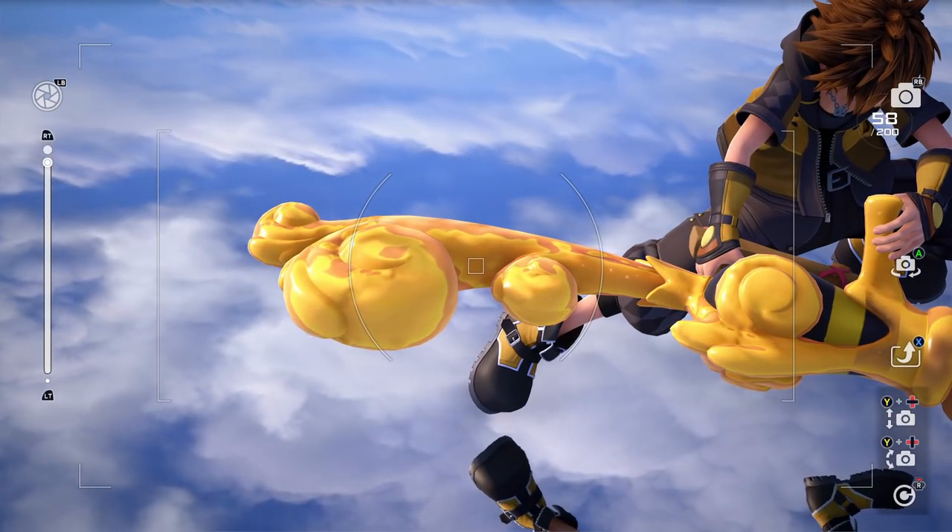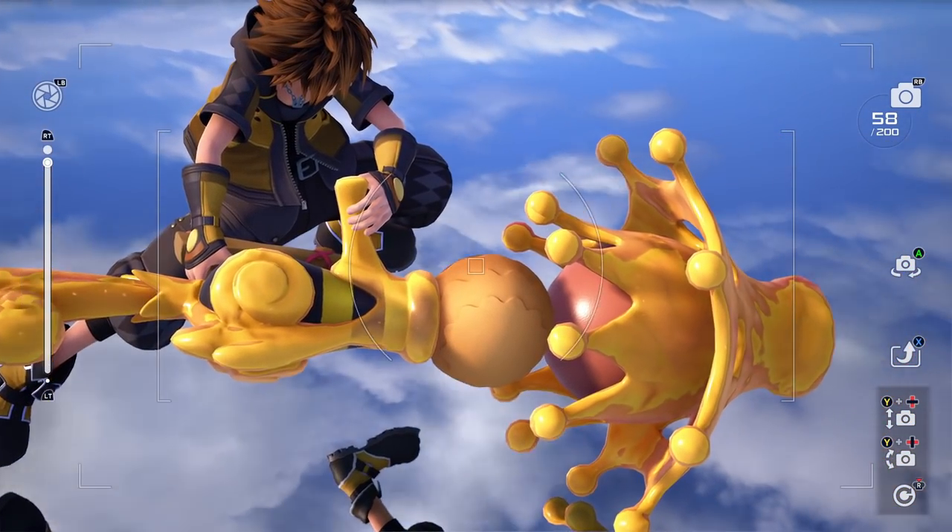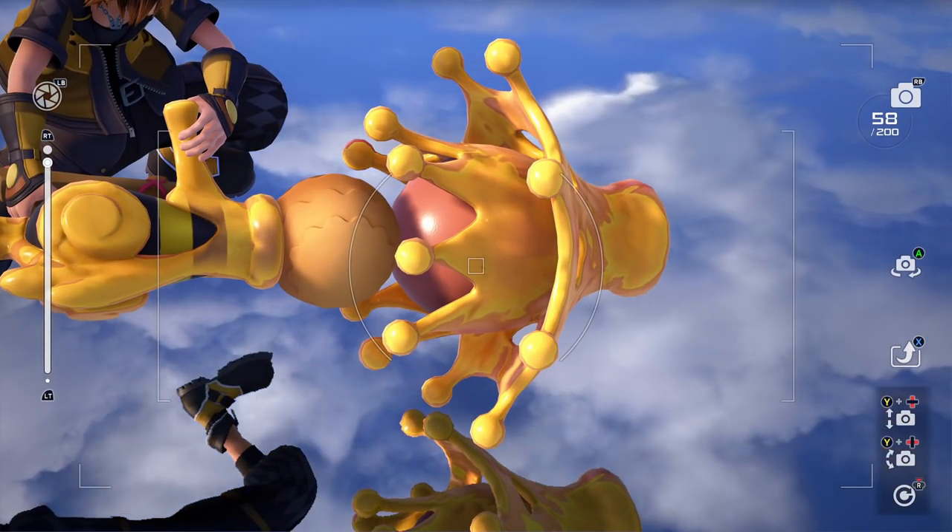I don't know if it's intentional, but I kind of like how on the honey launcher, the big one, part of the end of it looks a bit like a crown. Whether it's intentional or not, it's still kind of cool. I like that bit.